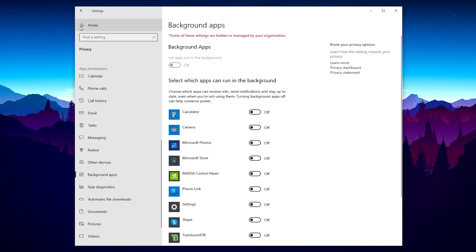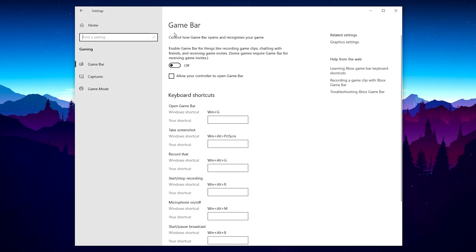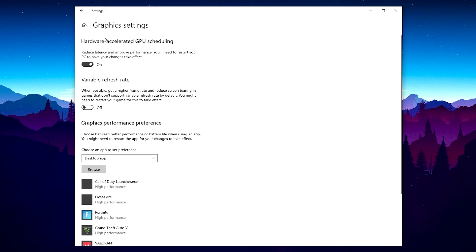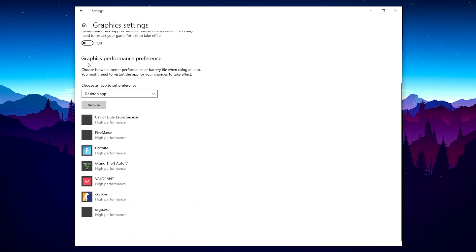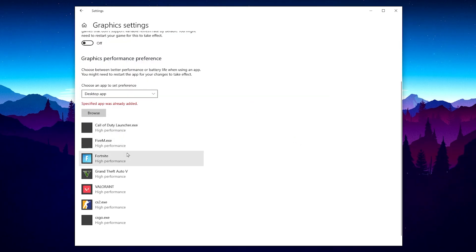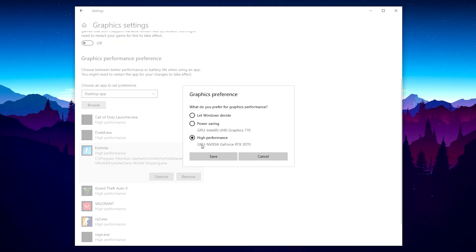Go back to the Home tab and open Gaming. Find Game Bar and turn it off, uncheck the box. Then go to Game Mode and turn it on. Go to Graphics Settings, find Hardware Accelerated GPU Scheduling and turn it on. Go to Variable Refresh Rate and turn it off. At the bottom, find Graphics Performance Preference, click Browse, and add your game — for Fortnite, navigate to Local Disk > Program Files > Epic Games > Fortnite > Game > Fortnite > Binaries > Win64, select the launcher executable, click Add, then set it to High Performance and hit Save.